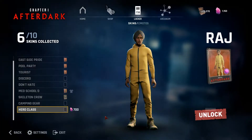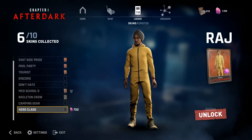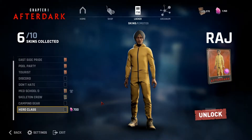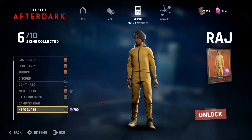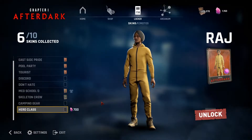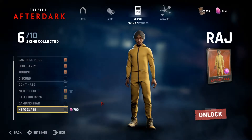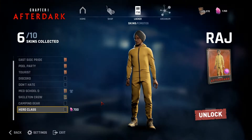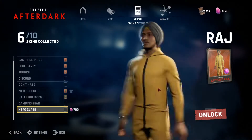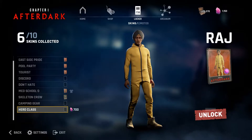His other cosmetic is Hero Class. It's basically a recolor of the skeleton crew but more superhero-y. If you saw my last video covering the new cosmetics for Last Year, Amber had a superhero cosmetic, and since it did so well the developers decided to give everyone superhero cosmetics. This is Raj's. I don't really like it too much — as a cosmetic it's fine but I don't feel it's that superhero-y, but maybe that's just me.